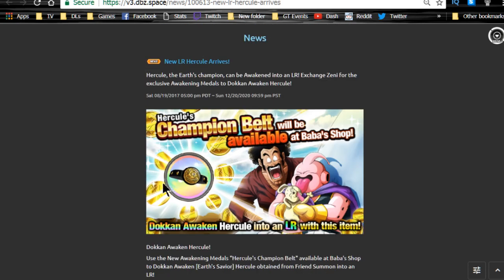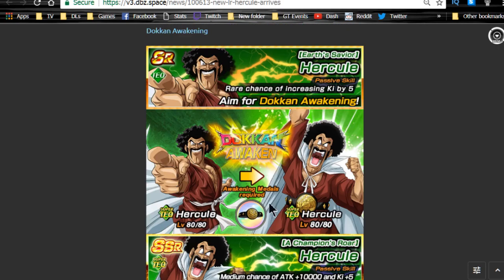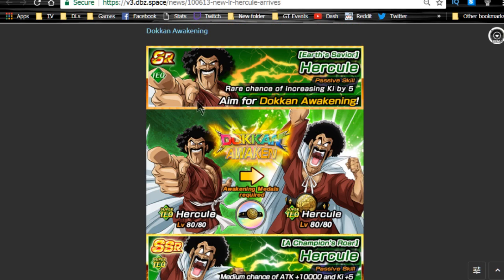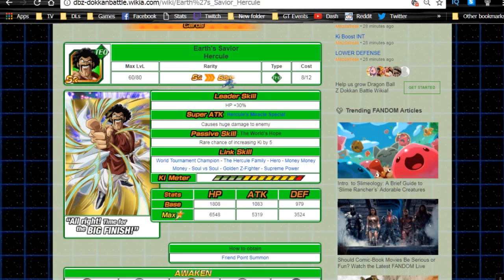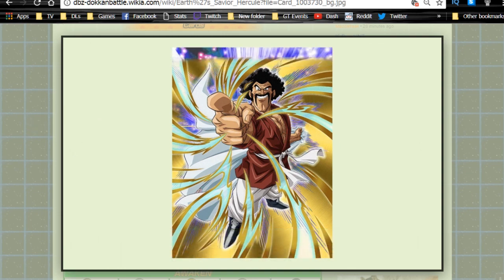LR Hercule is currently available, which is awesome. You can't get him right away because you need to collect belts — Hercule requires a whole bunch of belts to dokenwaken him. These belts are purchasable from the Baba shop under the Zeni section for 1 million Zeni apiece, and you can purchase up to three a day. You need them to dokenwaken the SR variant shown here — Earth's Savior Hercule — who is getting his doken awakening.